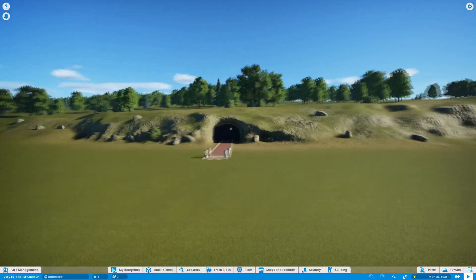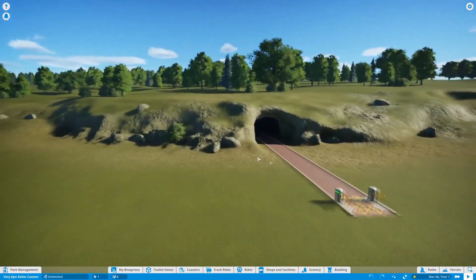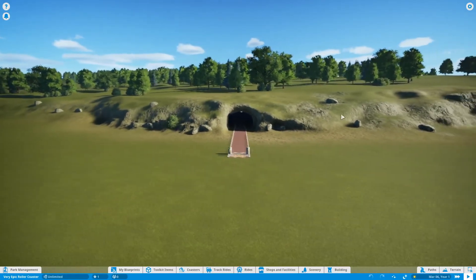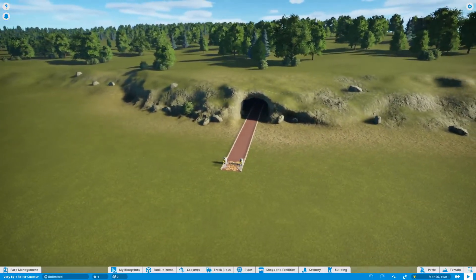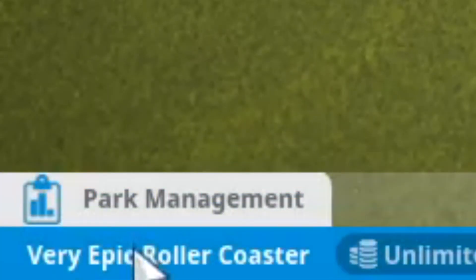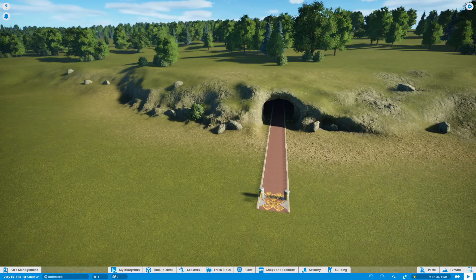So yeah, hello everybody and welcome back to another video. Today I'm back here on Planet Coaster, and today we're gonna be building the world's greatest roller coaster. As you can see, it is very epic — and that's the name of our park. But we're not gonna be building a park; we're gonna be putting all our funding, which just happens to be an unlimited amount of money, onto one roller coaster and see how good we can make it.